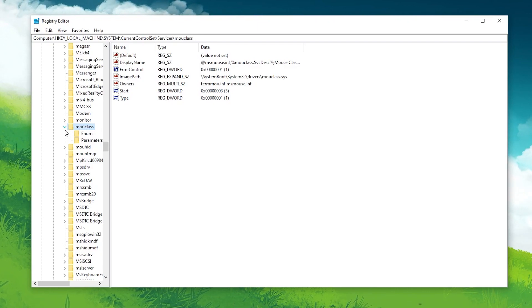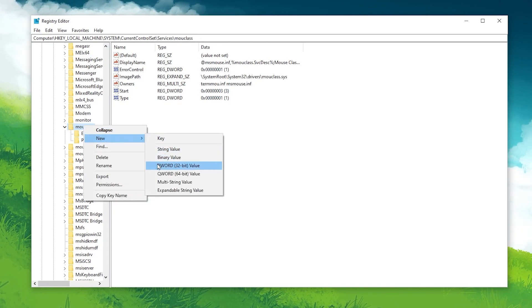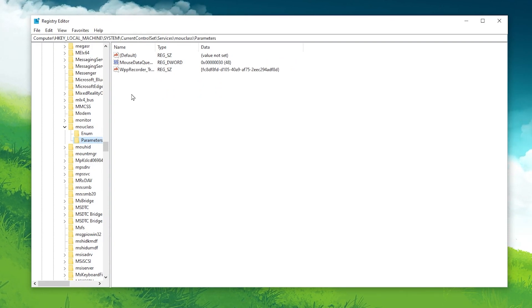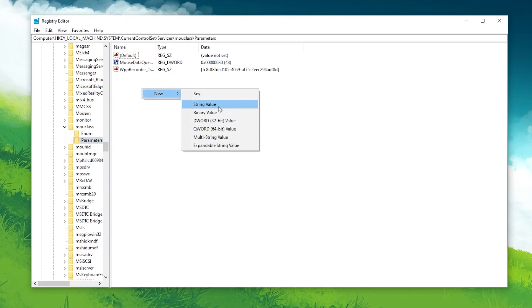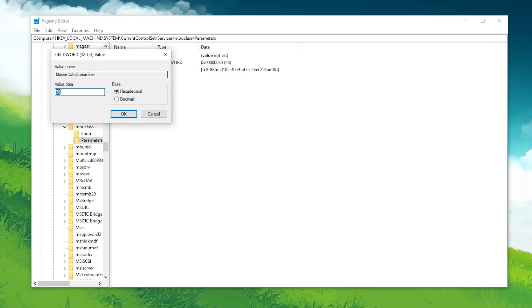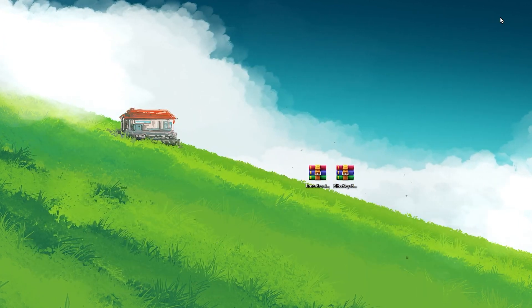Once you find Mouclass, click on its dropdown and look for the Parameters folder. If it is not available, right-click, go to New, and create a new DWORD 32-bit value named 'Parameters'. Then right-click again, go to New, create another DWORD 32-bit value and name it 'MouseDataQueueSize'. Right-click it, go to Modify, and change the value data to 30. Set the base to Hexadecimal, then hit OK and close the registry editor.